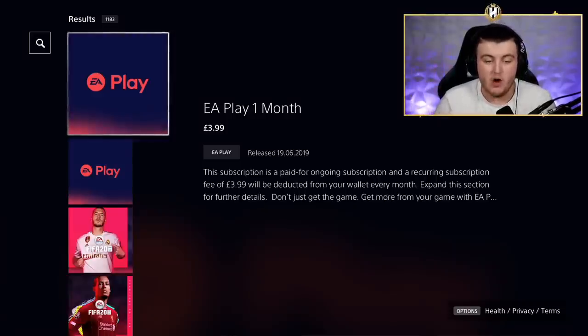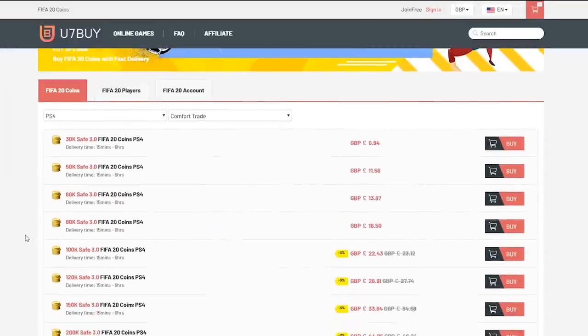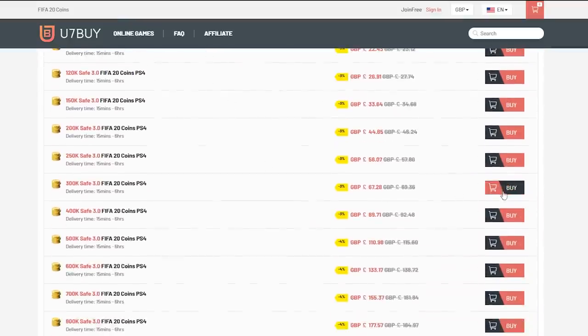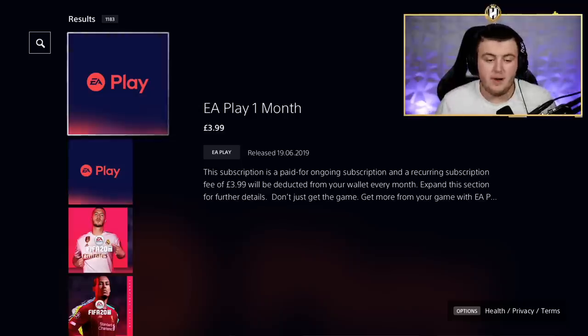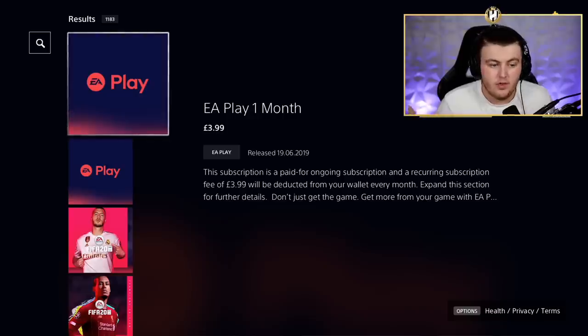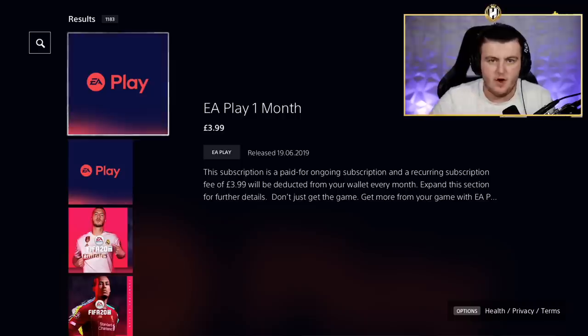Let's have a quick chat about FIFA 21 and early access. For cheap, fast and reliable FIFA 20 Ultimate Team coins, check out u7buy.com and use code 'haber' to get yourself five percent off all your orders. If you've never played FIFA from the start, or maybe you just don't know — about a week before the full release of FIFA you can play the game early. You get early access, which is a 10-hour limited mode where you can essentially play the game and everything carries over to your full account.